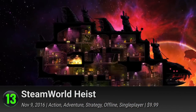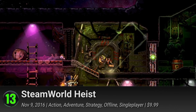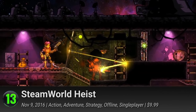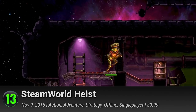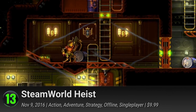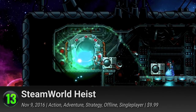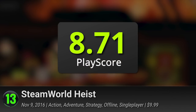13. SteamWorld Heist. They might look like a pile of rust buckets, but they're still the best pirates in the galaxy. Join them as they hijack randomly generated ships and fight against monarchs and pirates in intense tactical battles. Experiment with turn-based battles and real-time bullet trajectories and partake in an exciting round of space billiards. It has a PlayScore of 8.71.